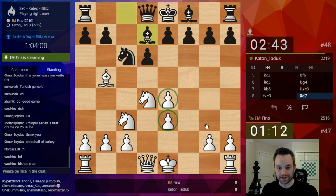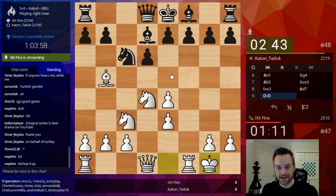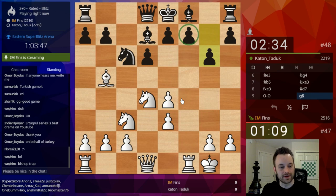You get this kind of ugly structure, but Black has to be a little careful because there's a possible attack here. I remember when you pre-moved to capture when they blundered and didn't see it — it was nasty. I think that was against RPG.